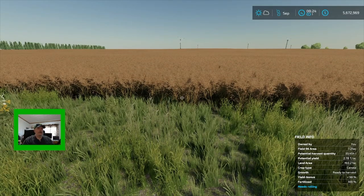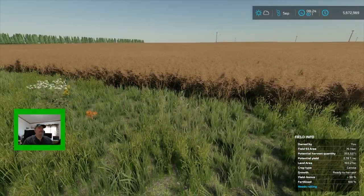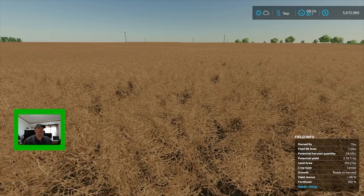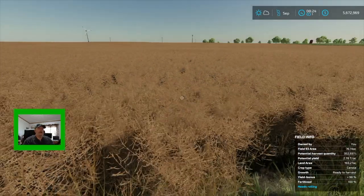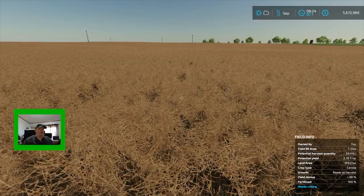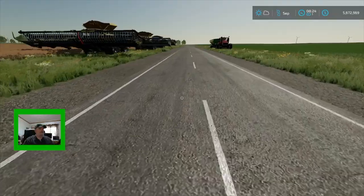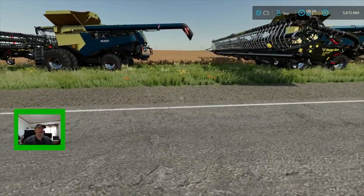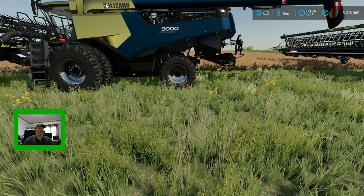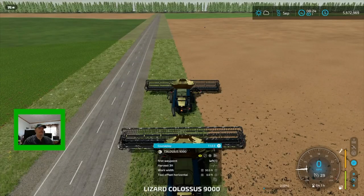Hello everyone, welcome to the Dirt Road Farmer! We've got what I'd call a medium field of canola to harvest. We're in a 98% yield bonus and 100% fertilized. We are going to put three Colossus harvesters in the field — they're set to stay 400 feet apart and set to skip a row. Let's fire these guys off and see what happens.